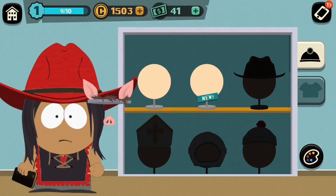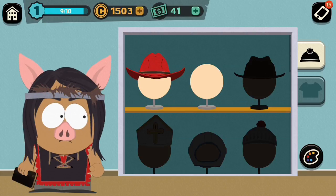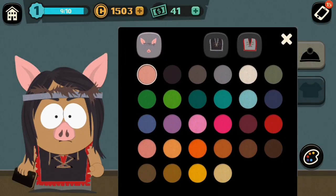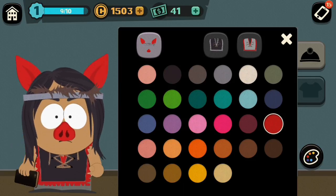Let me go to outfits — I just got a pig mask and I'm so down for that. You have to drag it on. Boom — there you go, you can see my outfit there.